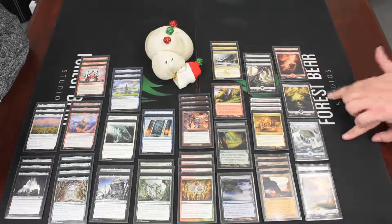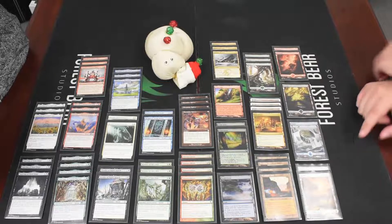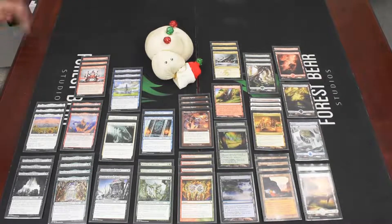For basics we have three Forests, two Plains, an Island, a Swamp, and two Mountains. It seems kind of dirty and we can't wait to see it in action — we'll see you back with some more stuff.